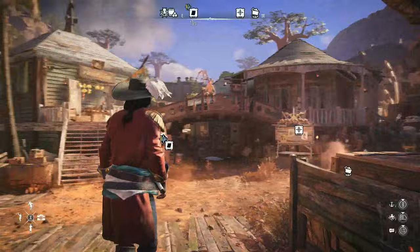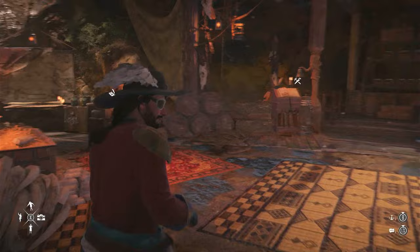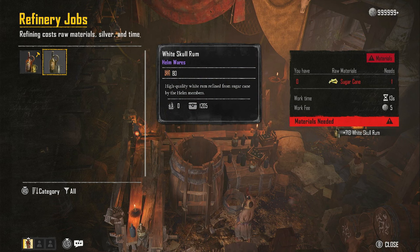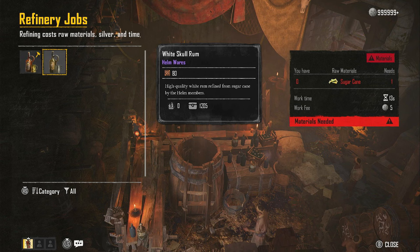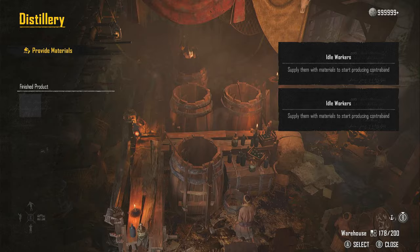Now let's talk about how to actually obtain these guns. It is a bit of a long process, but here's how it goes. You want to access your helm office within St. Anne, because you need your distillery. The first thing you want to do is produce White Skull Rum, and to produce this you need sugarcane — each one sugarcane equals one bottle of White Skull Rum. The reason you need White Skull Rum is to produce another type called Gold Skull Rum. To produce one bottle of Gold Skull Rum, you need two bottles of White Skull Rum.